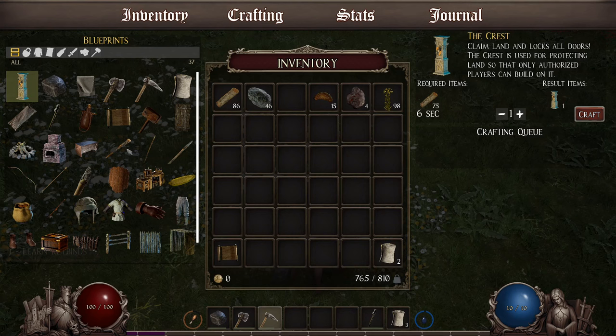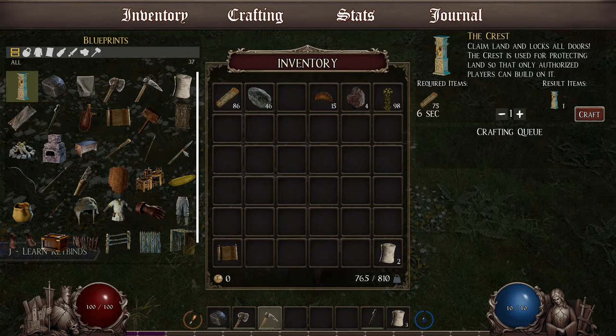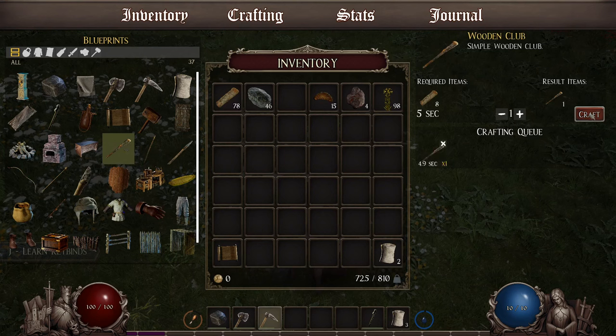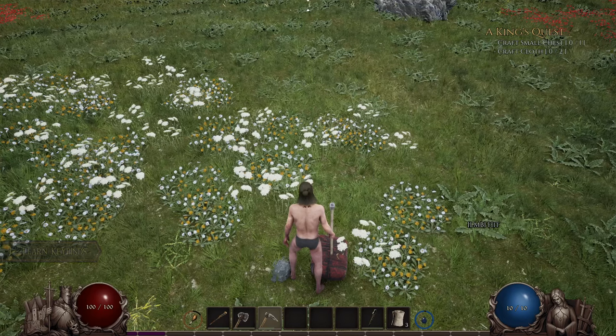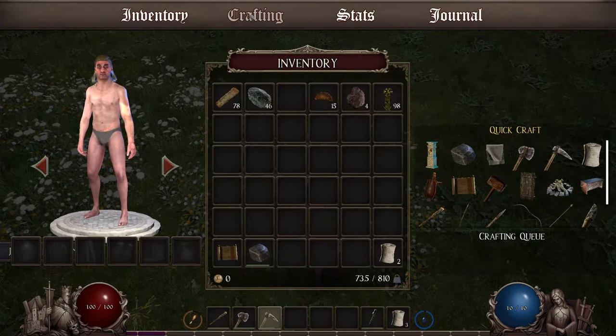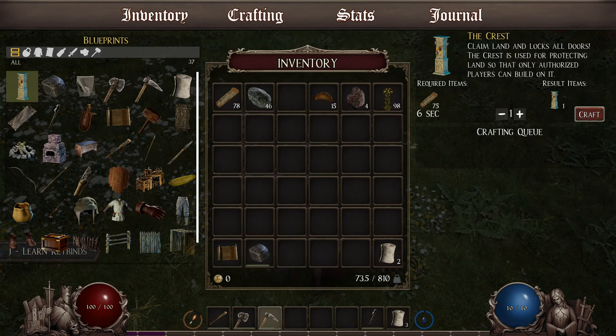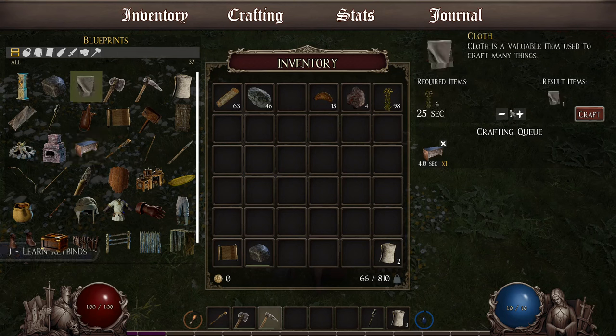We need a weapon of some sort. I'm thinking probably the club — that's what I started with before. We can move that up there now. Craft cloth and a small chest. Wrong button. Small chest. Craft cloth. We'll craft five of them.